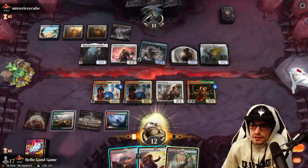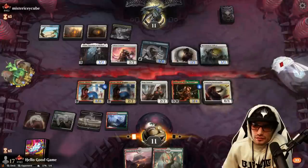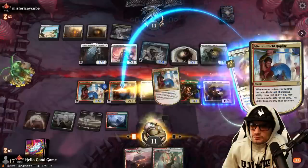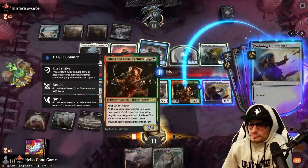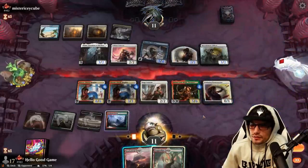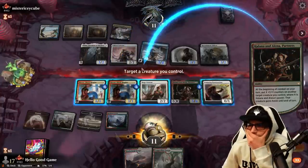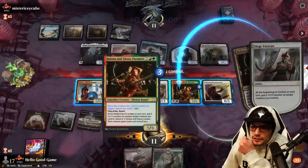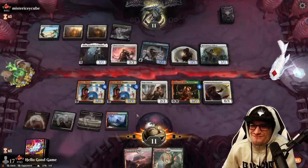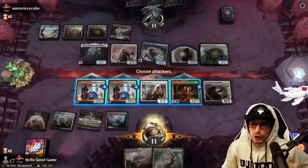They have more creatures than us, which is going to suck — draw engines generating even more creatures. We need a Valkyrie, we need flying. We push up Helena with the copies and just want the Vigilance attack with flying blocks via Reach. It's less than ideal but we're doing it. I just need that Valkyrie.